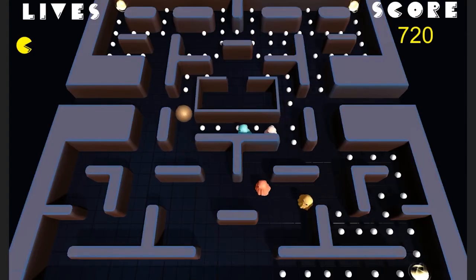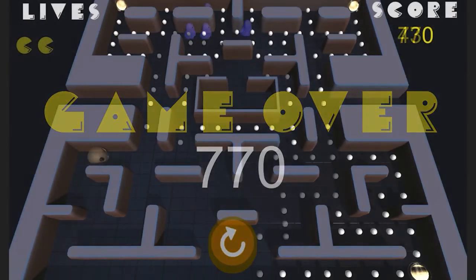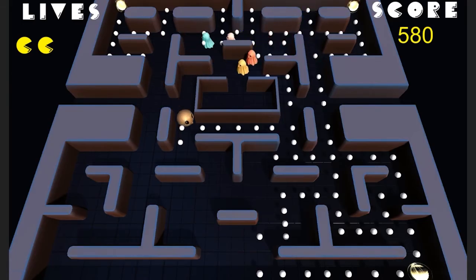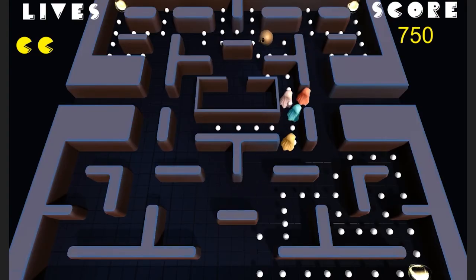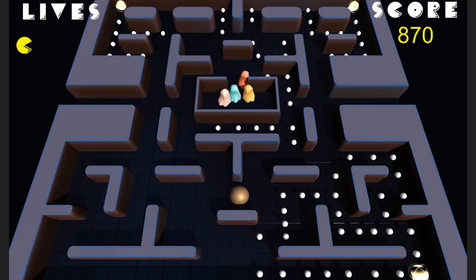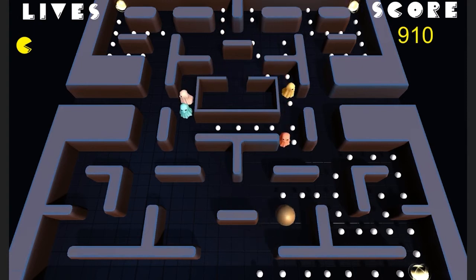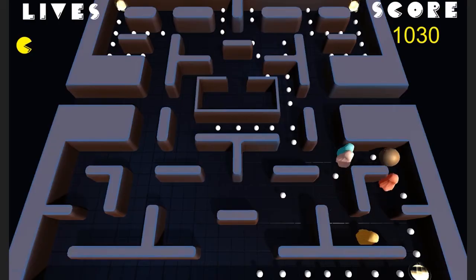We can see that our ghosts now act more as a team and will try to reach the player from multiple angles. At this point we can begin playtesting and trying to refine the values for each ghost behavior without fear that these values will no longer allow the ghost to attack the player.